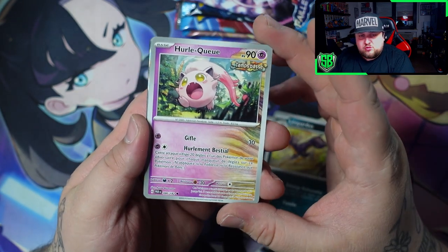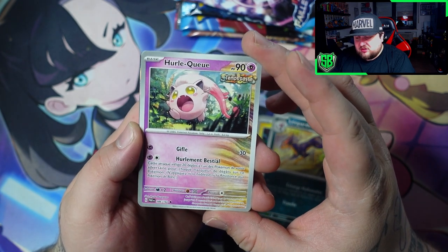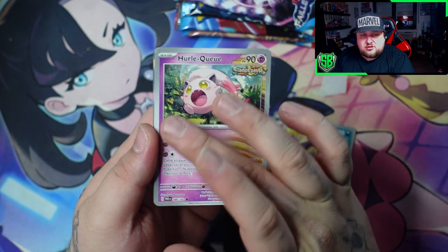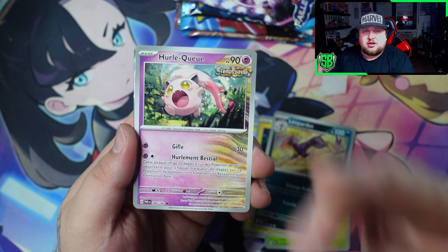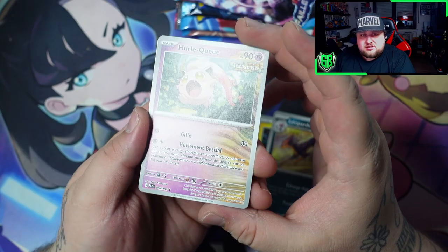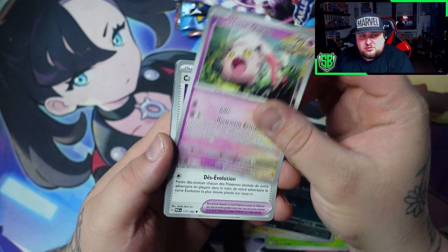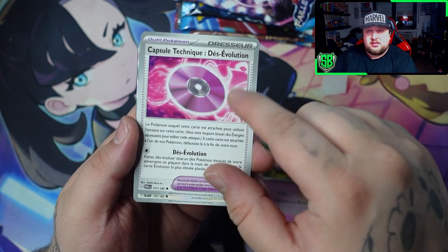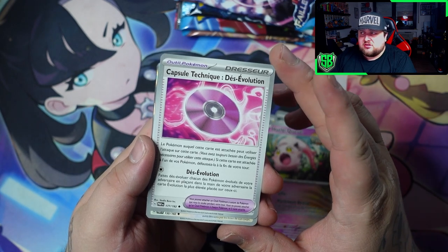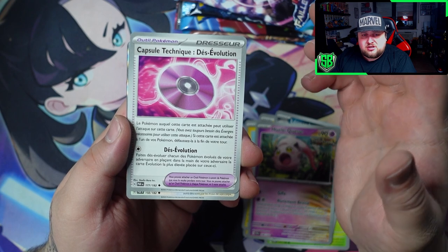Ooh, this looks kind of cool. So this is one of the new Ancient cards — you can see it has the normal card design and then the Ancient aesthetic creeping in. These are very cool, I really love how they did this. Oh by the way, the Mega symbol is back — that's also a thing. I read yesterday on Instagram or X that the M is back; these were gone for years.